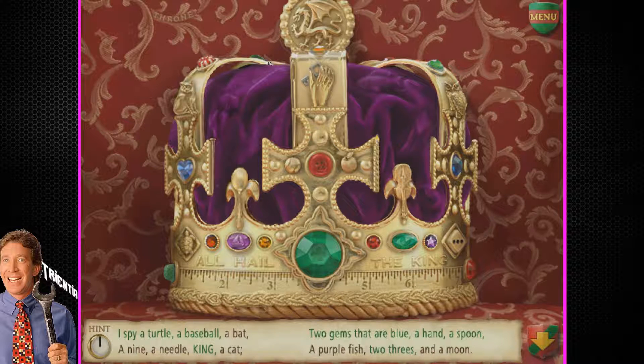He had the key — I guess that makes sense. Moon. A bat — found it. A moon. Then we got the cat. Stop your flying. It's the daytime. Probably have rabies. A cat. A nine, a needle, and a purple fish. There's a purple fish. It's a pin, not a needle. And a nine.